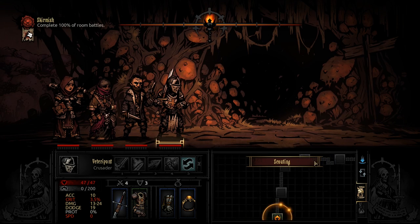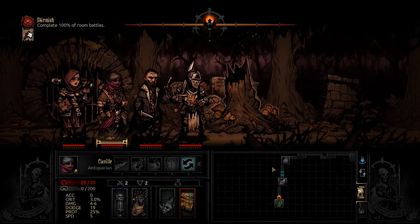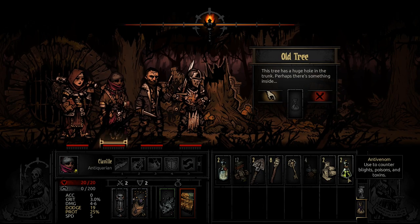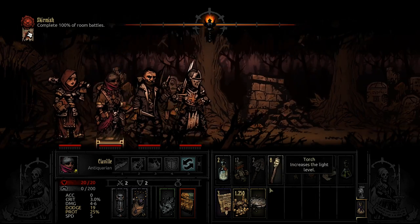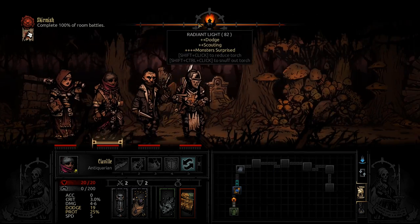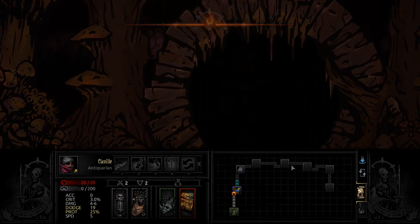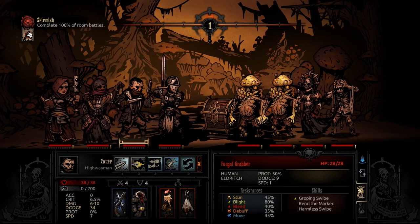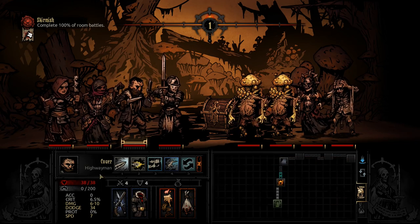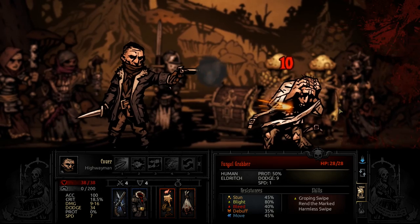It's a completely linear dungeon. Our objective is to complete 100% of room battles. This uses Anti-Venom, and that's a pretty nice result. No fights in the corridor, but we got a fight right here in the room — and a chest. So: a Madman, Enchantress, and two Grabbers. We should probably kill the Madman first.